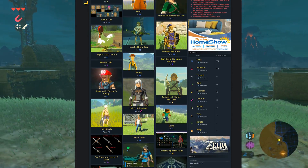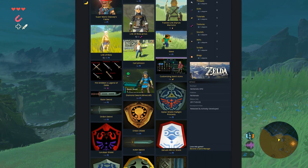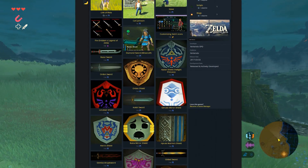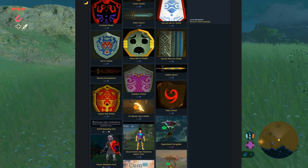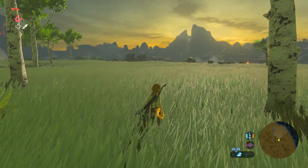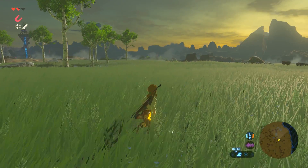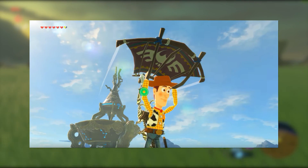Over the past 30 days, so many different model swap mods and texture mods — which are really the only available mods for this game so far — are being added on the daily, so you can see that this community is quickly growing. What's currently really big within the modding community for Breath of the Wild right now is actually swapping out Link's model with a different character's model.